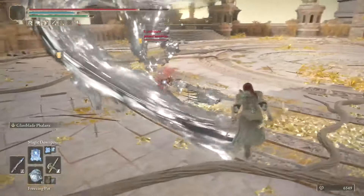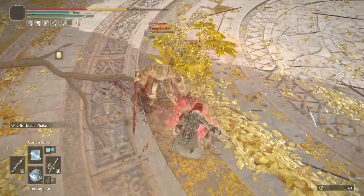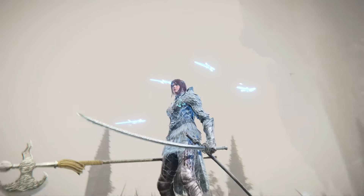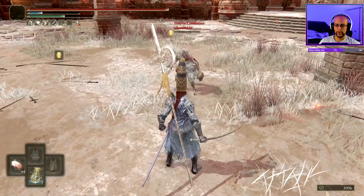After landing a successful R1, you can true combo into carrying Slicer while free aiming sideways for even more damage. As an alternative, we have the Moon Veil Katana, which needs no introduction. The Moon Veil can reliably catch strafing opponents and punish that inevitable bolus consumption on a Frostbitten opponent.